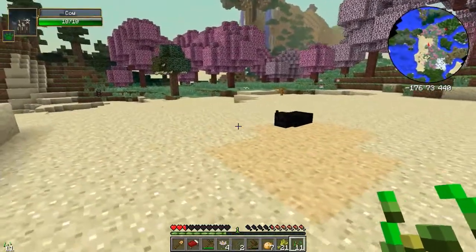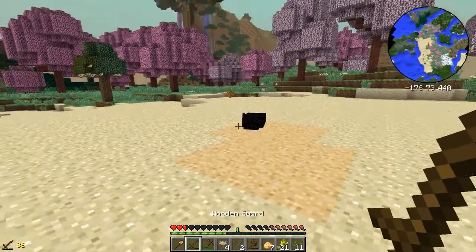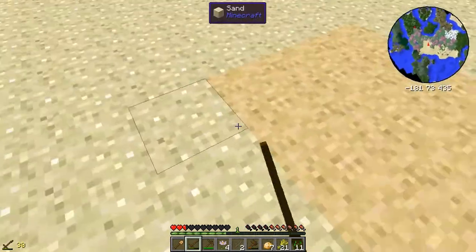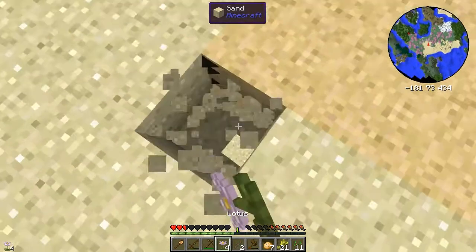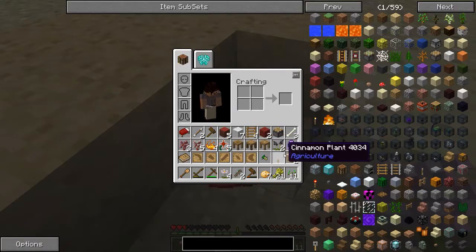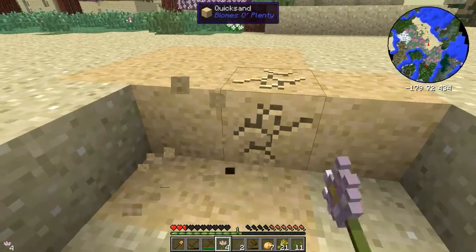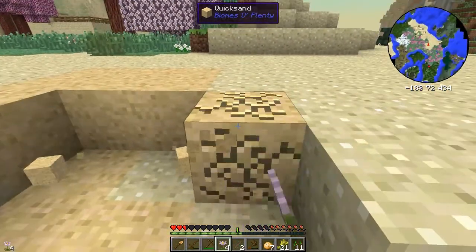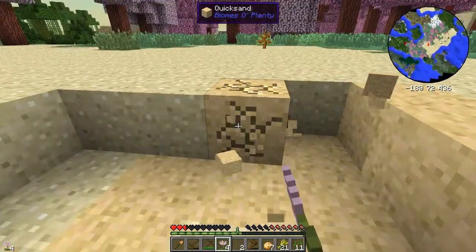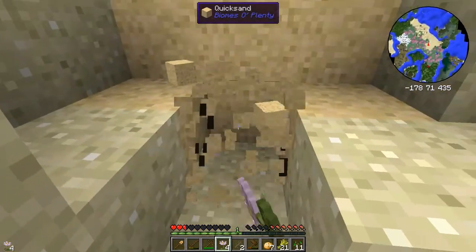How are you not dead, cow? I can't stand to see it like this — we're going to help. Well, help in quotes anyway. He didn't die yet because it wasn't enough to suffocate him, just trap him. The only thing worse than quicksand is trolley quicksand.